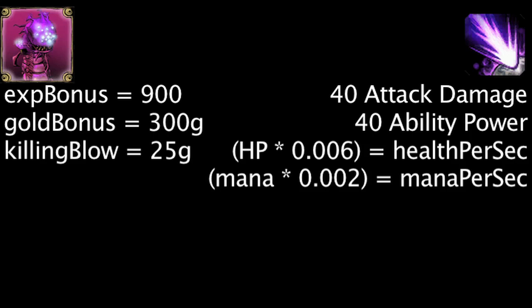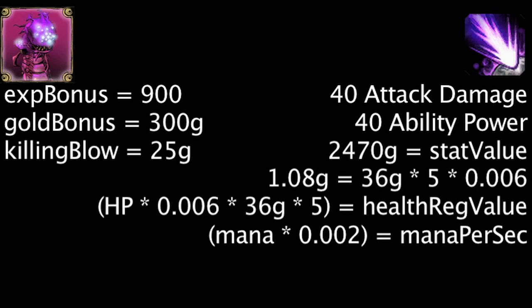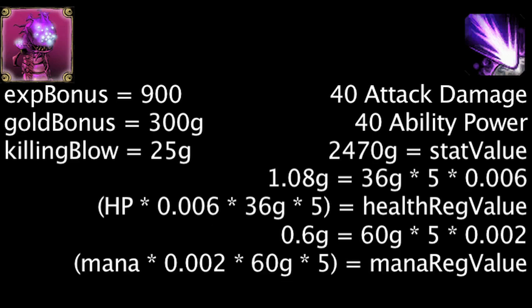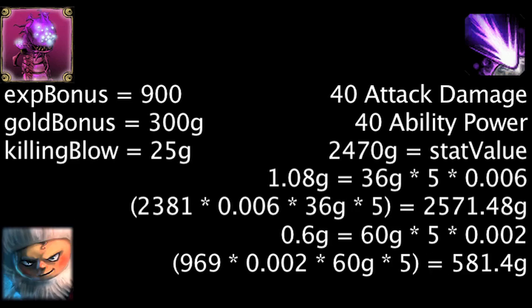The attack damage and ability power already have a stat value of 2470 gold. For every 1 point of health a champion has, the health regeneration will increase the buff's value by 1.08 gold. For every 1 point of mana a champion has, the mana regeneration will increase the buff's value by 0.6 gold. On the champion with the highest level 18 health in the game, Nunu, the buff will have an additional value of 2571.48 gold for the health regeneration and 581.4 more gold for the mana regeneration.